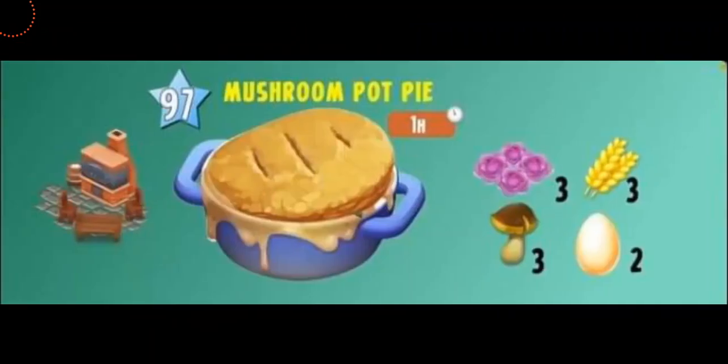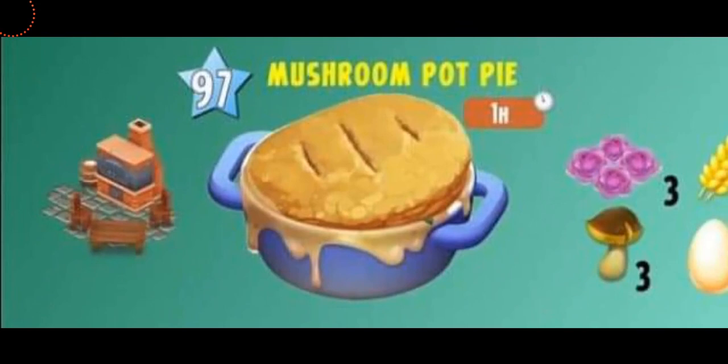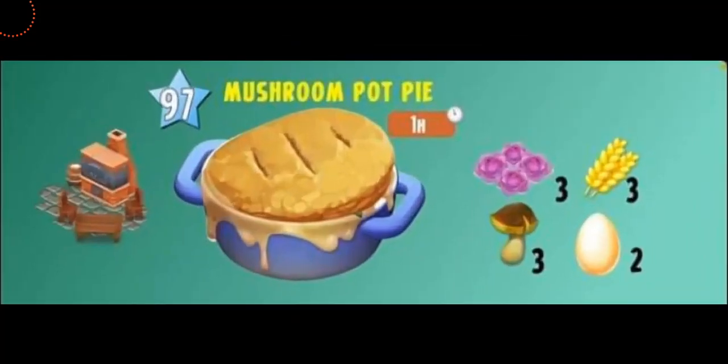The final product you can make with cabbage is mushroom pot pie, which you'll be able to make in your pie oven, unlocking from level 97. It's gonna get ready in one hour and you're gonna be needing three cabbage, three mushrooms, three wheat, and two eggs. This is very simple to make — you just need eggs which are easy to get, and of course a lot of vegetables.